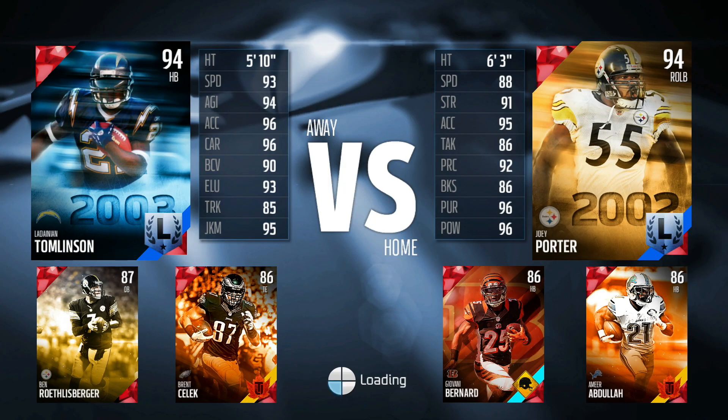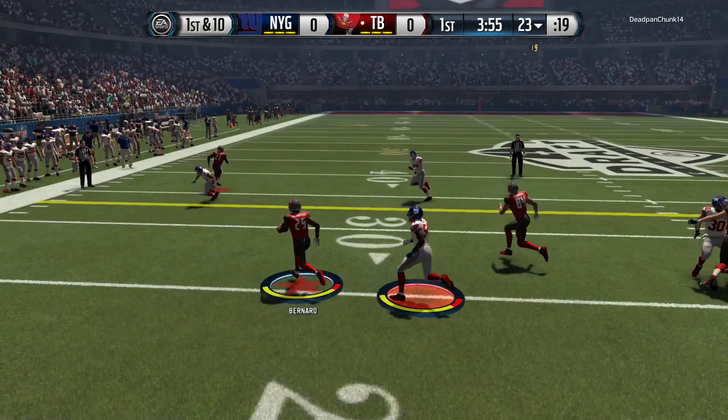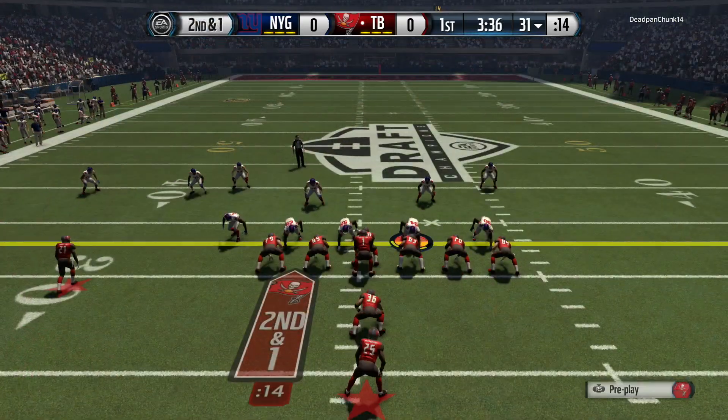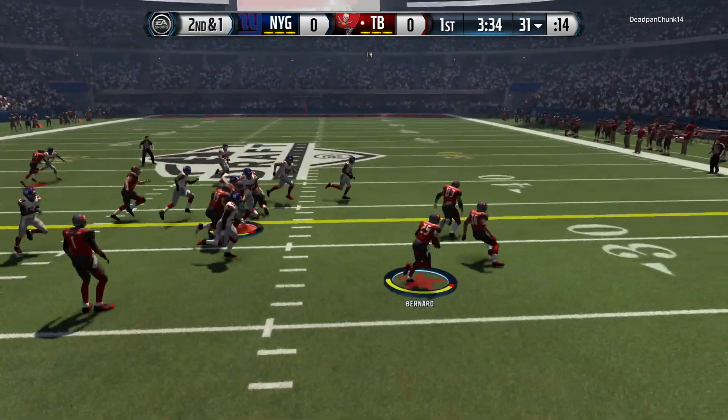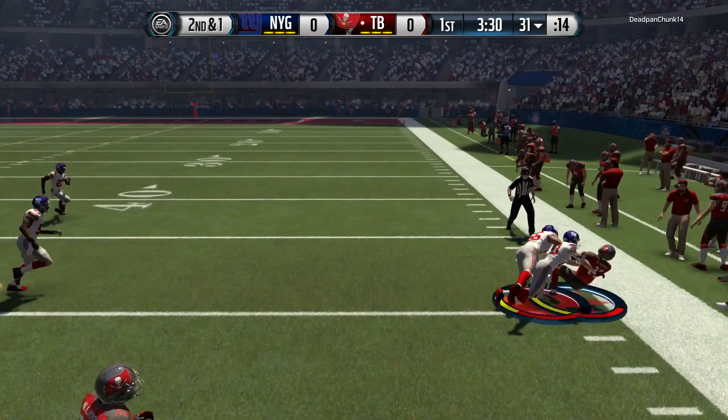We're going to have our hands full right here with somebody who had Le'Dayne Thomason on the squad. We're going to start off by giving the ball to Giovanni Bernard and he gets that nice nine yard gain to start off. Second and one, let's go back to the well. We hit the toss play and right here we are with the first down and some more yardage.